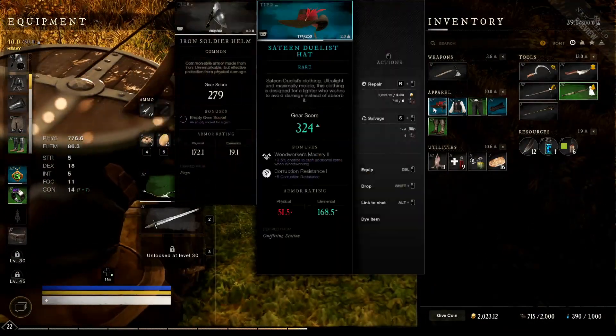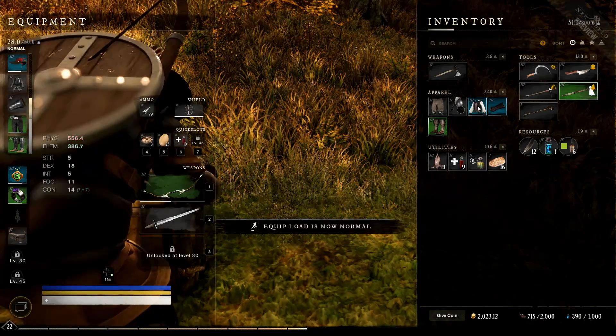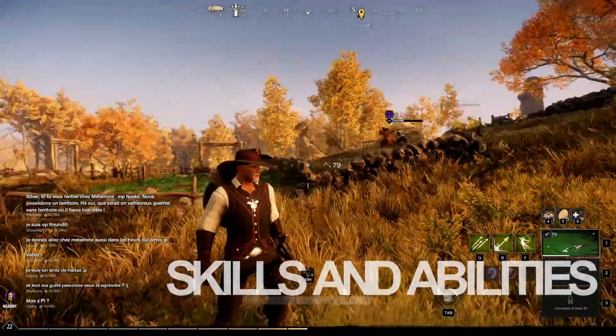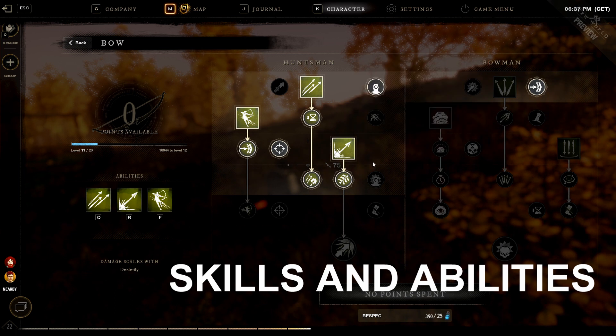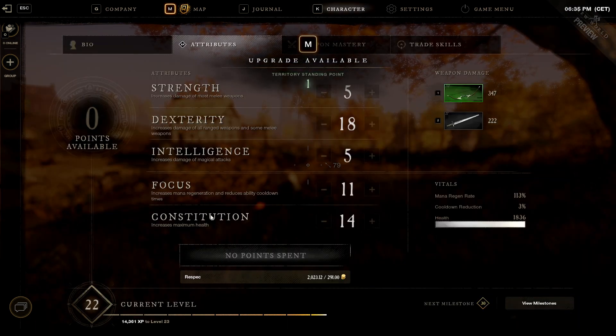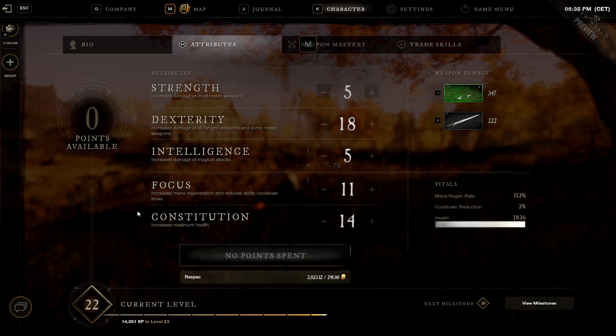A key feature is that you can have multiple weapons and switch between them. Any character can use any weapon or armor — you can switch from light to heavy armor if you want. You improve your weapon skills as you use them, and as your skills improve you can choose special abilities to put on your hotbar. In theory you can eventually master any weapon. However, there is an attribute system where as you level up you put points into things like strength and dexterity, so there's some specialization. For example, putting all your points into strength means you'll do great damage with a war hammer but won't be as effective with a bow as someone who invested in dexterity.